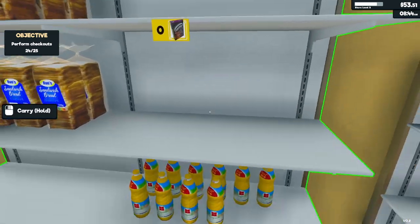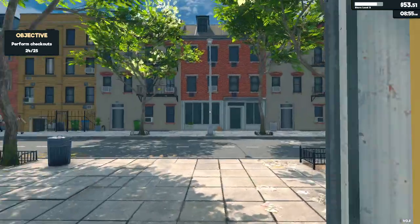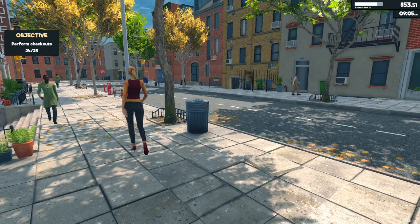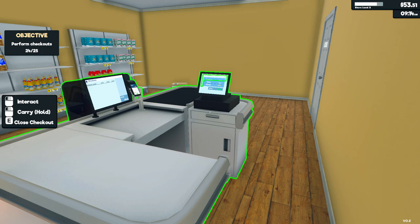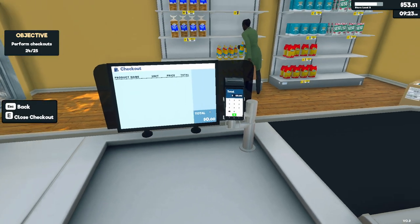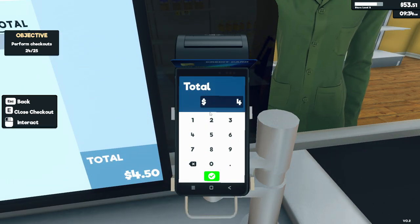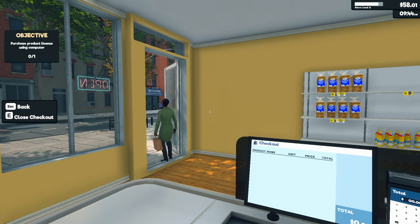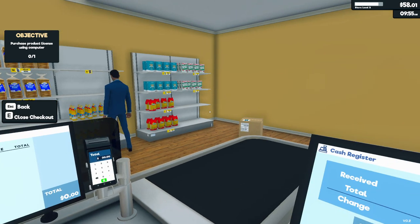I'm so annoyed we forgot the cereals. Now we are open — come in, people! Great prices here today — the cheapest supermarket in the neighborhood! Someone just needs one oil — $4.50, here you go. If you know that reference you're a legend.